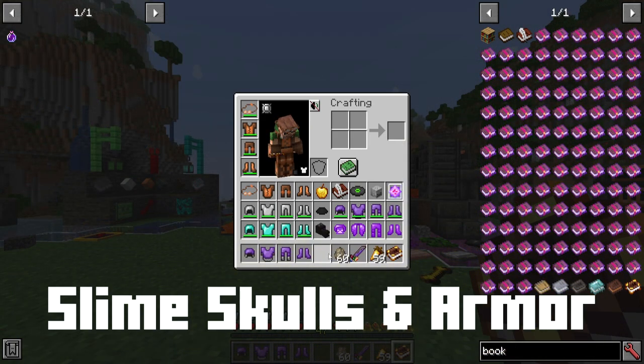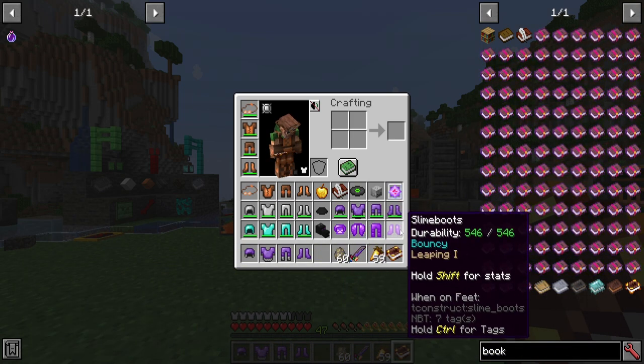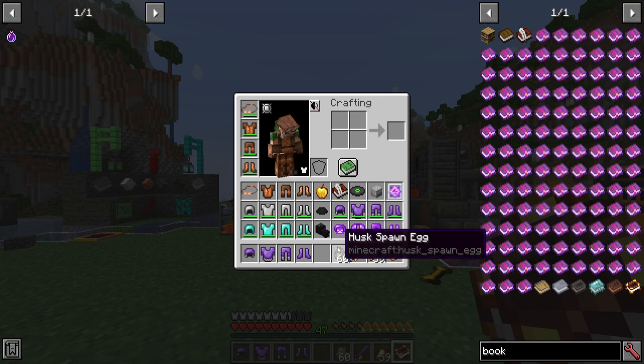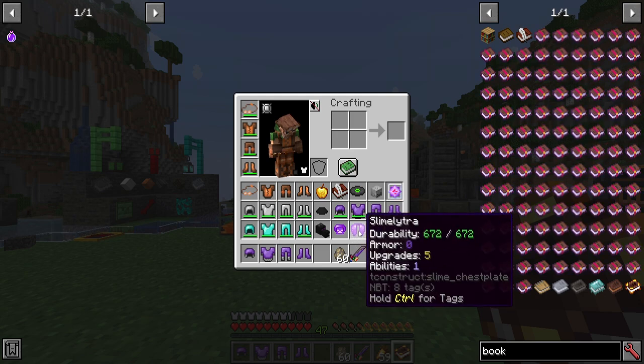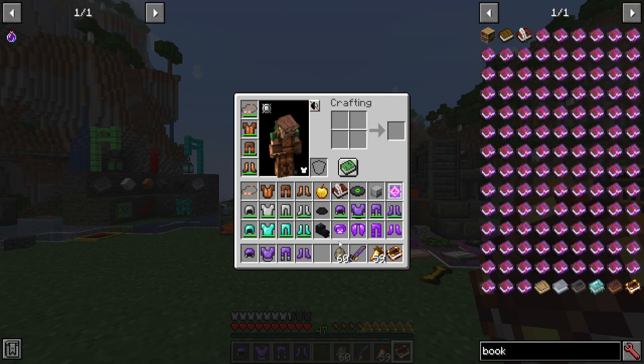Now let's talk about the main event: slime skulls and the different slime armor pieces. Each of these come with built-in options, but they also have no armor — none — unless you're talking about slime skulls, in which case some of those will have the option of doing so.